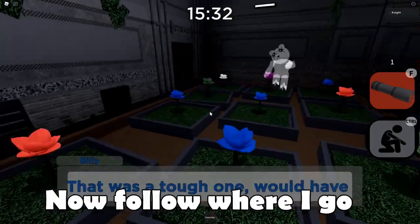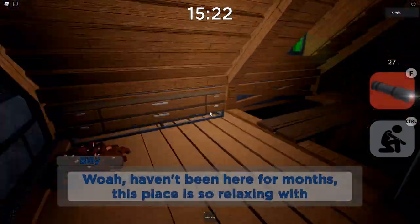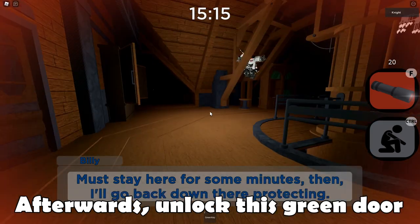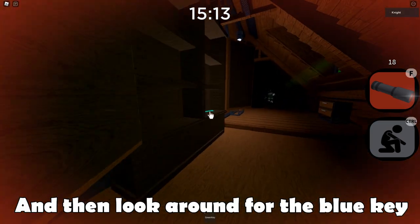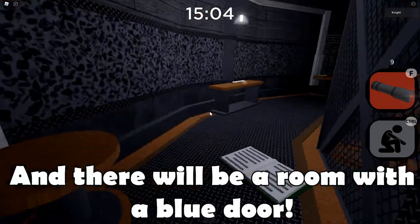Grab the green key and follow where I go. Afterwards unlock this green door and then look around for the blue key. Now walk around the stairs and there will be a room with a blue door.